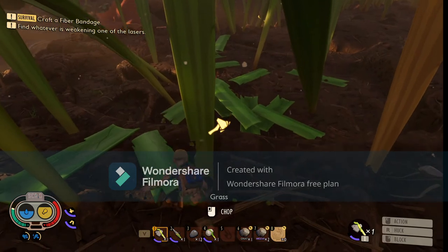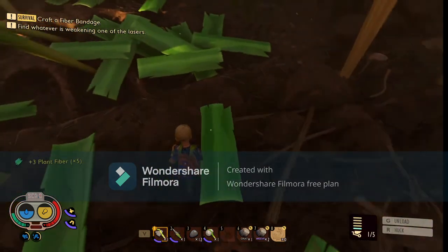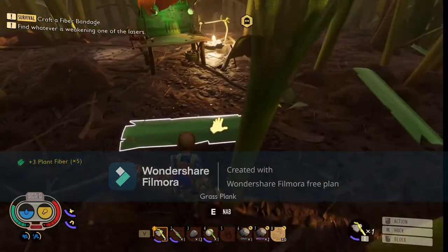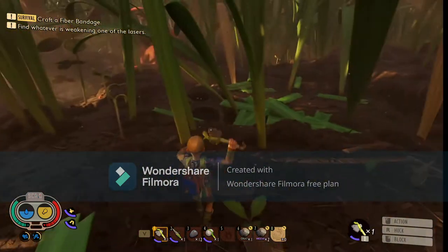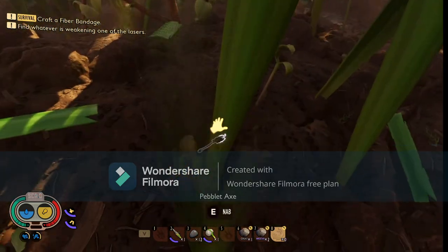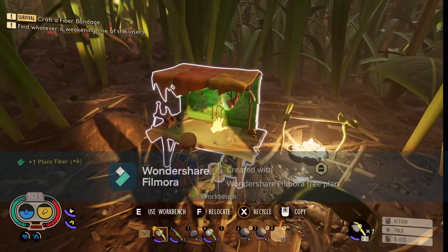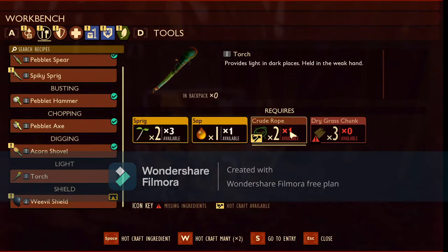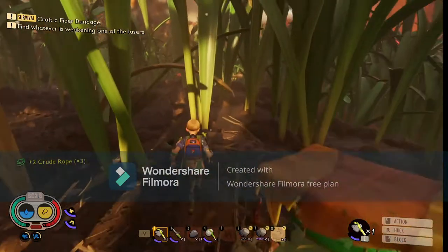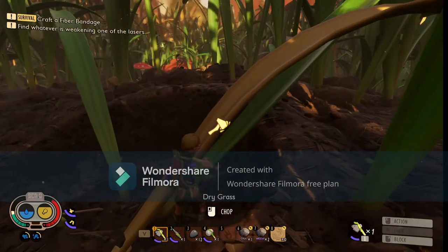I need more crude rope - everything just needs plant fibers. I'm going to start making a stockpile of things. I am going to make a ladder - look, later. That was a cool shot - I can't run, that's completely my action. Do I have enough crude rope for this? I need dry grass chunks for a torch. That lag - it was too cool and it lagged.